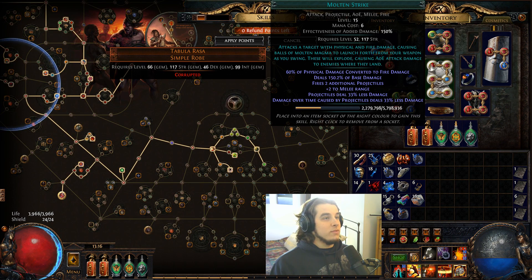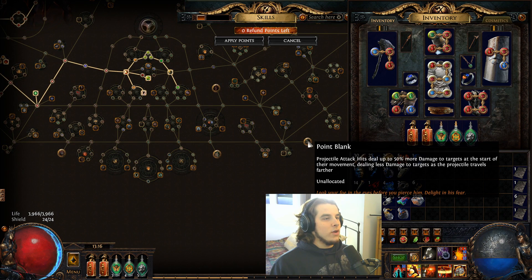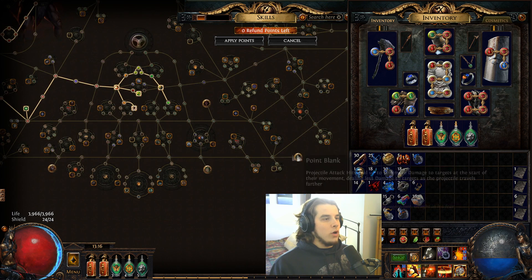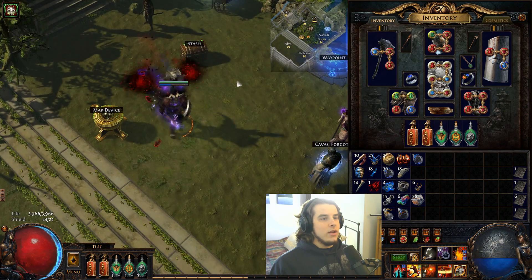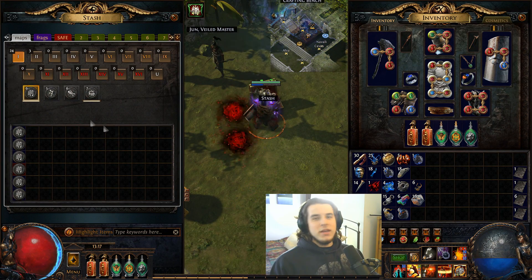I mentioned getting the Grailwood Shank — that would probably save me at least 8 passive points, which is massive. I'm going to do a map so you can see the build so far. I have changed the rules a tiny bit: instead of only being able to stash maps once I complete all of a given tier, I've just decided to stash all maps, because there's really no point — my inventory is already going to get pretty cluttered.